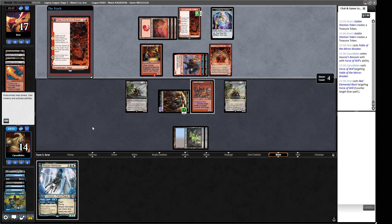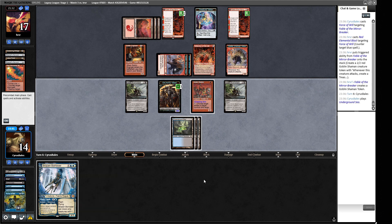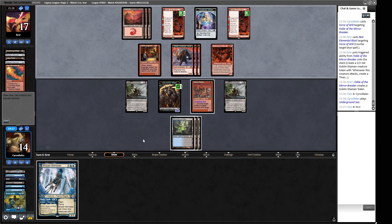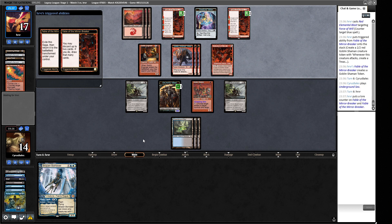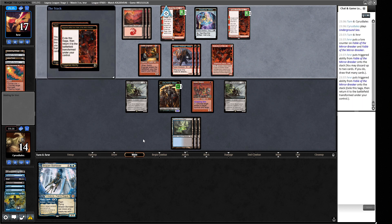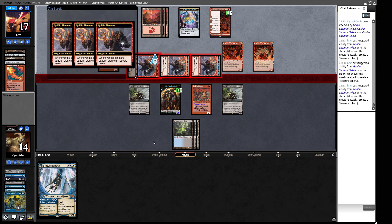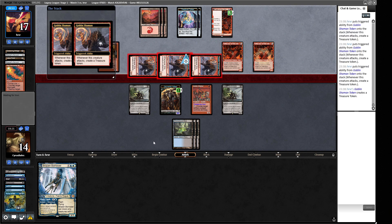They play a Great Furnace - we're going to see the Magus and the Engineer and probably a Fable. We just drop Bowmasters - they haven't got anything in hand worth keeping it around for, and it at least slows down the Fable making our opponent more mana-inefficient next turn. We should have Grief on top of our library then another Troll. Should we Grief our opponent and take out the Magus? The Magus can be kind of annoying for us. We take out the Magus and pass.